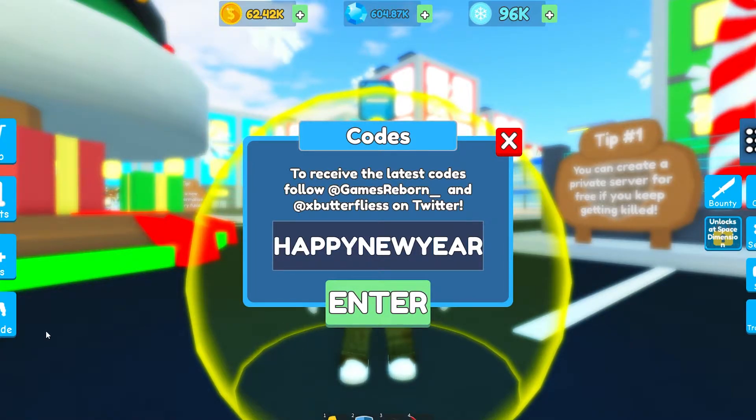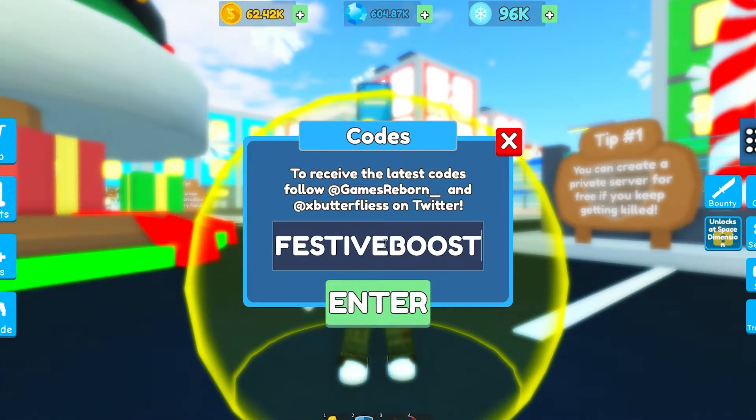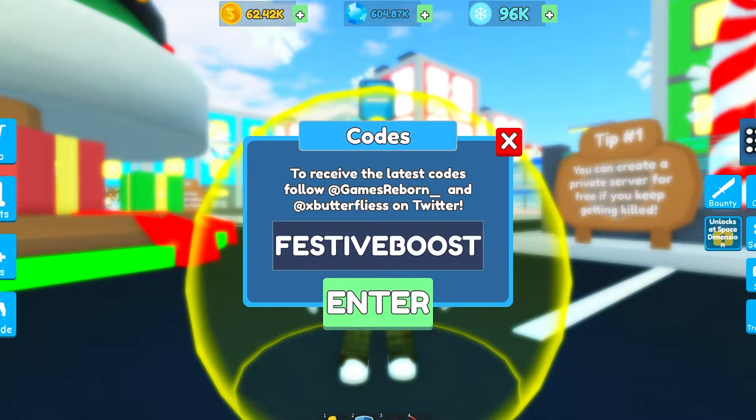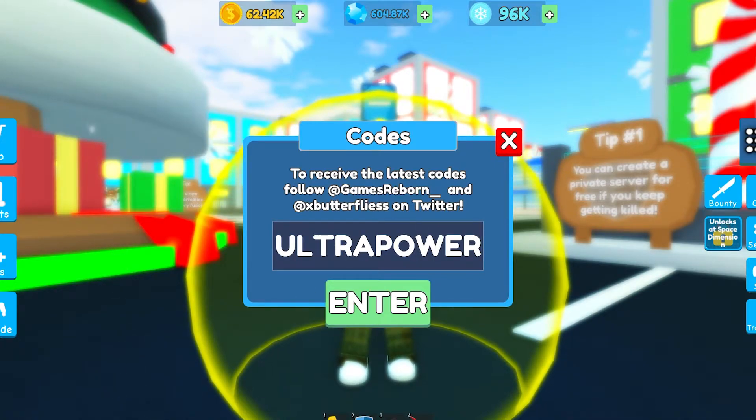The 'Happy New Year' code gives you one haul of winter tokens. It's still winter in this game I guess, so you can all redeem this one. The '50 Boost' code gives you 50 minutes of boost — 50 million winter token boost — which is really awesome.